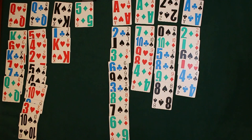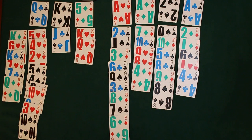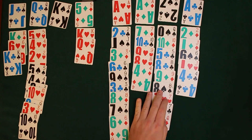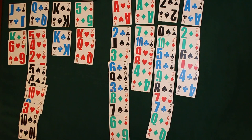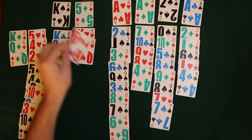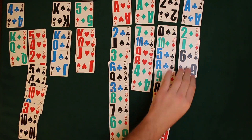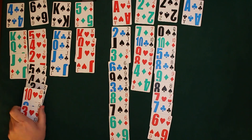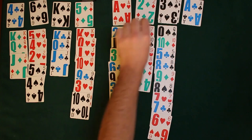I have an open cell that can be filled with a king — I fill it with a king. Now I have an open free cell, just need another king. I'll move that stack because I have a legal move there — I do have the king, queen, and jack of clubs. The king of diamonds column becomes available. Luckily the king was already in place, and I'll just keep moving. Now I have a free cell open.